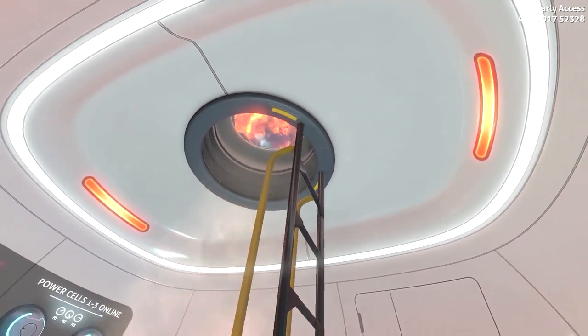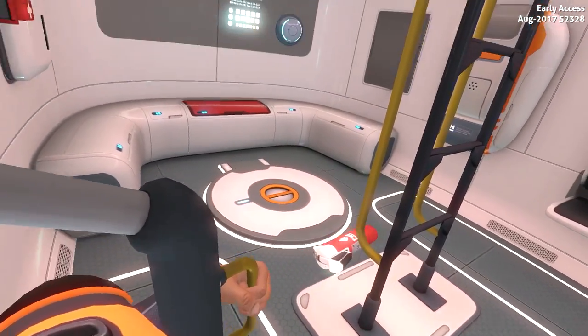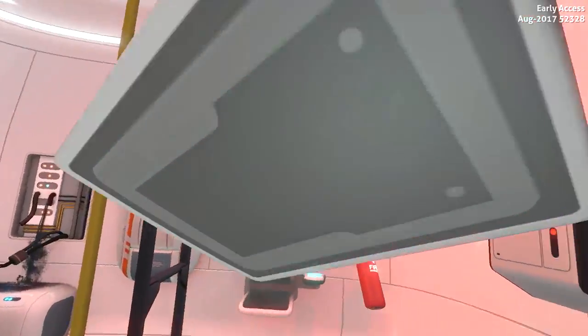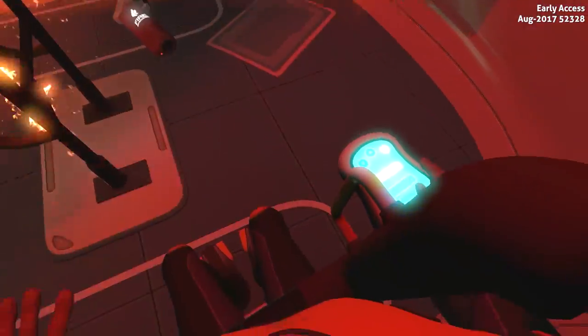Alright, here we go. The Aurora, our spaceship — the mothership — just blew up. We are in our escape pod. We have loose objects flying around. And yet another concussion. Why do all survival games start with concussions? And fire!